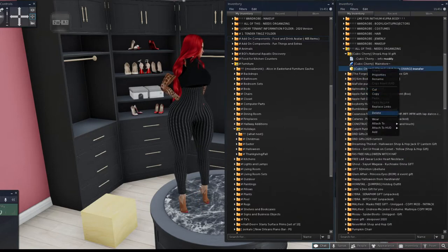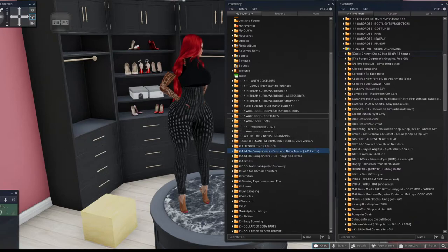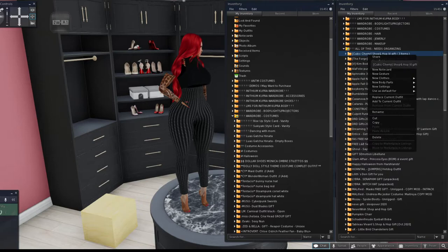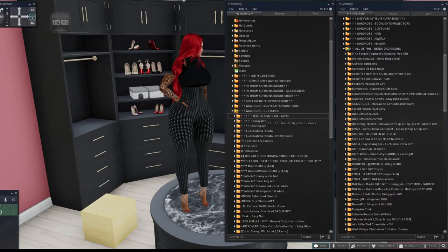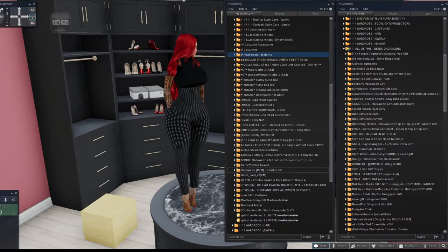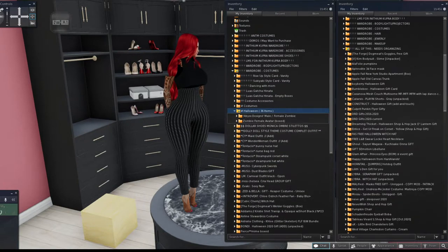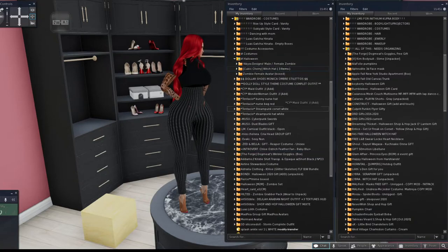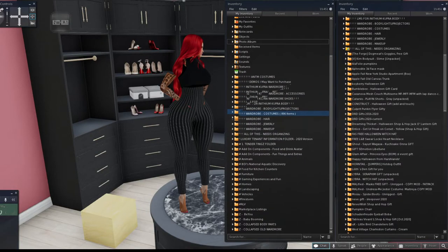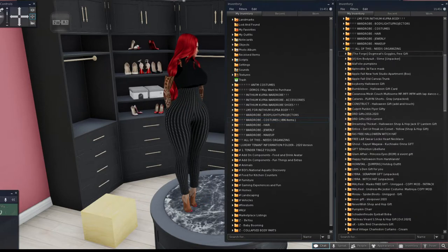Here's a 'Starry Witch' item. I'll attach it — it's a witch hat. Since I need to know what it is and the folder name doesn't tell me, I'll rename it 'Witch Hat' and throw it in the costume section under Halloween. Let me close that up. And here are some goggles — those go into costume accessories.